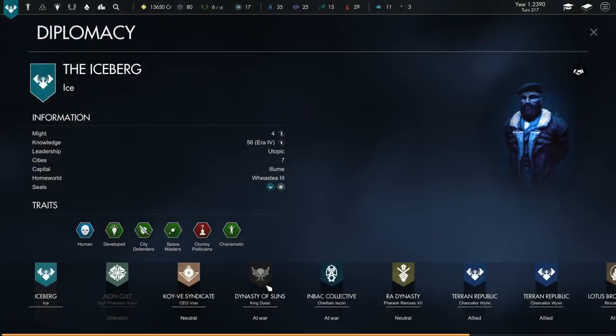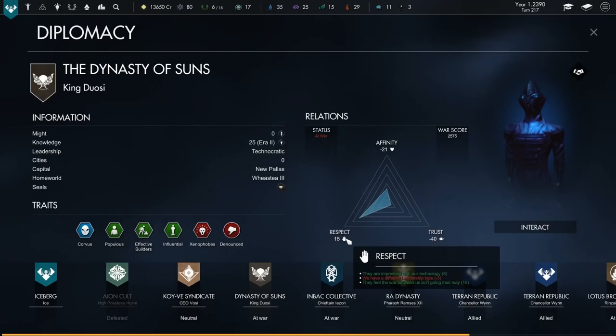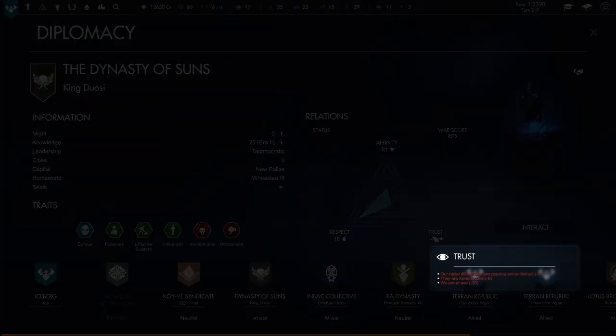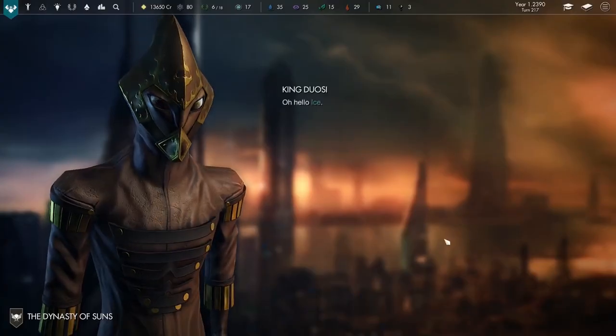Diplomacy is the backbone of any 4X game, and in Pax Nova you'll encounter several other factions to make deals with and start wars. Here's what our relationship looks like with King Duosi from the Dynasty of Sons. This is expressed as affinity, respect, and trust. We can see that Duosi respects us — we've got better technology and have won against the Dynasty in combat. This respect is going to help us negotiate later on. Our affinity and trust are bad though, mostly because we're currently at war. But we're charismatic, we've got an open border agreement and an enemy in common, so if we could just end the war, I think they'd like us a lot more.